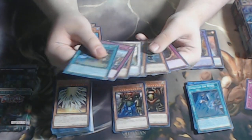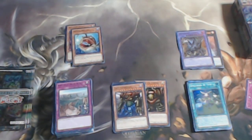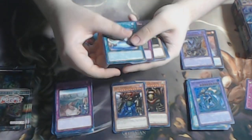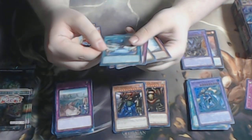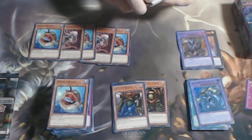Next up we have Spellbook of Fate — I wish this was Spellbook of Judgment, but they might be holding that off for Monstrous Revenge, as Judgment just went up to one not so long ago. We have Water and Thunder — I think we got all the fusions now. I'm keeping the cards I need set aside up here.